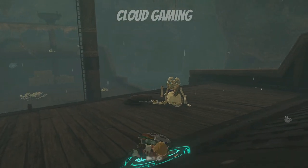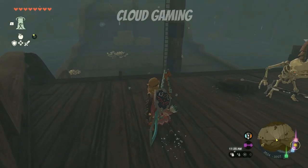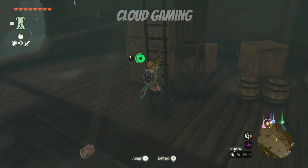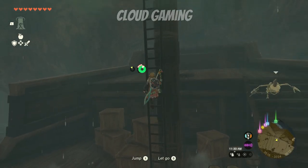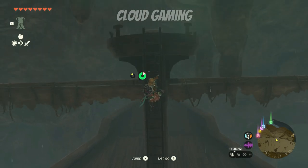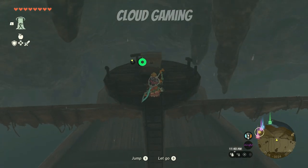Once inside, there will be a few enemies here. You can bypass all of them. Climb to the top of the ladder. At the top will be a chest — this is where you will find your boat.